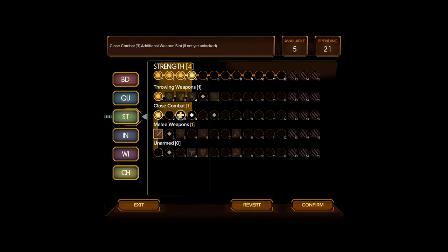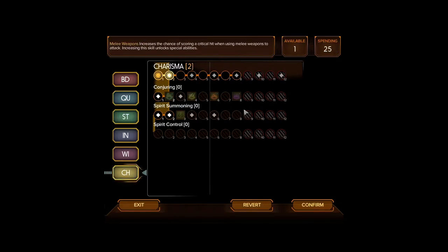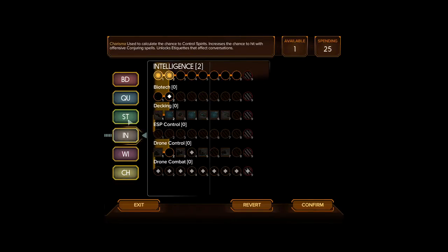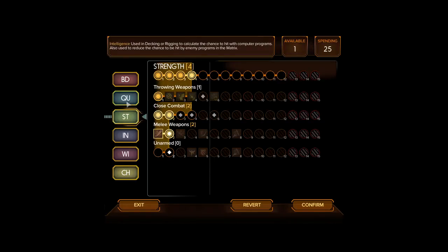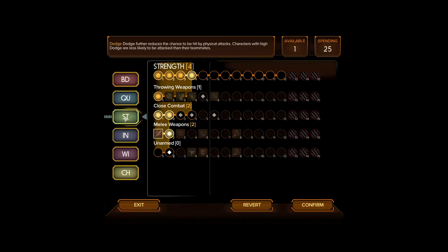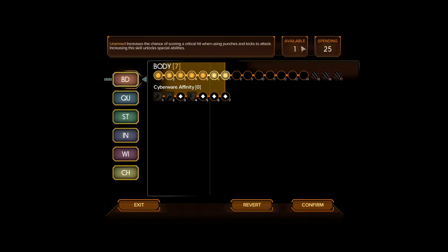Overwatch — additional weapon slot. Let's put one more there and one more there. Do I have any points left for charisma? No. Anything else we want to put stuff in? Not quickness. Maybe dodge? Although that costs two karma and we don't have that. I think we can save this for our next level up though, so let's confirm that.